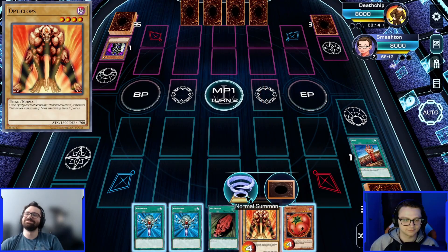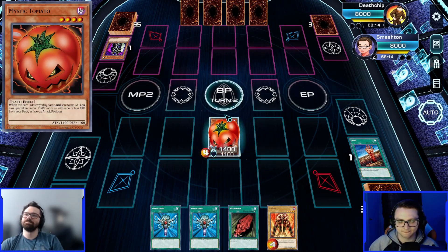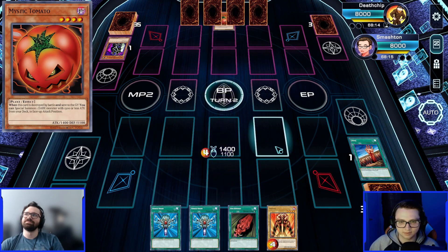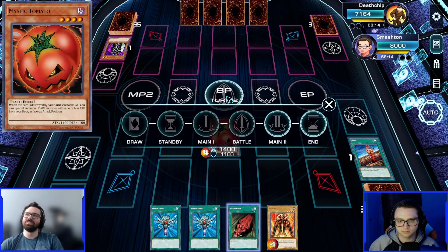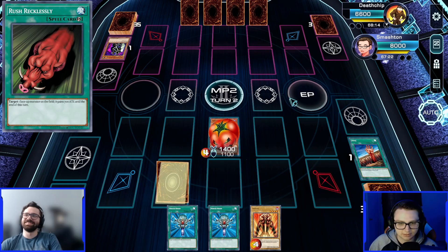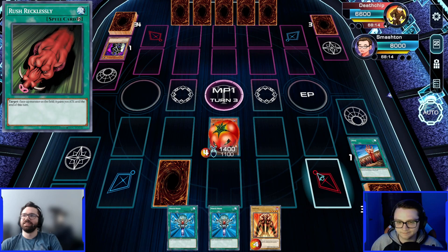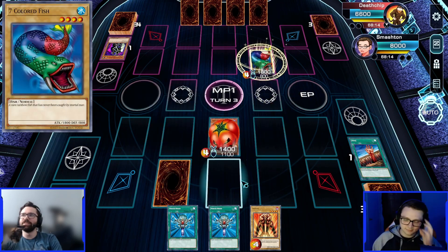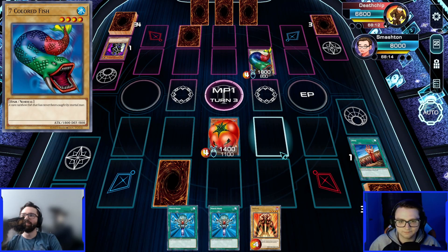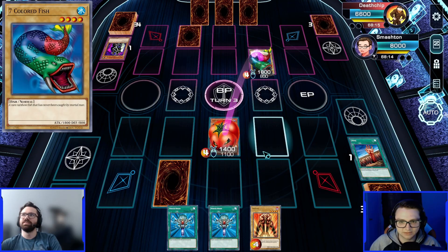I will. Speaking of, I'll normal summon Mystic Tomato, which Kaiba has. And we're just going to go for it — 1,400 is an amount of damage. I'm going to throw one in the back row there. You had a back row. I'm going to run out a Seven Colored Fish. Going to equip it with something? Throw it in the back row. Nice back row. I'll just punch your Mystic Tomato. That's fine.